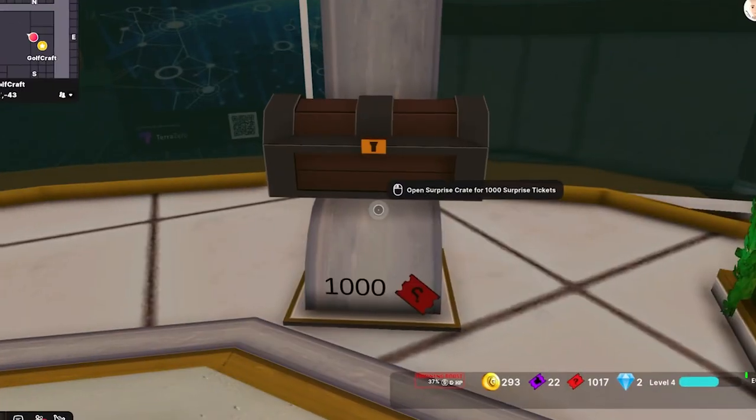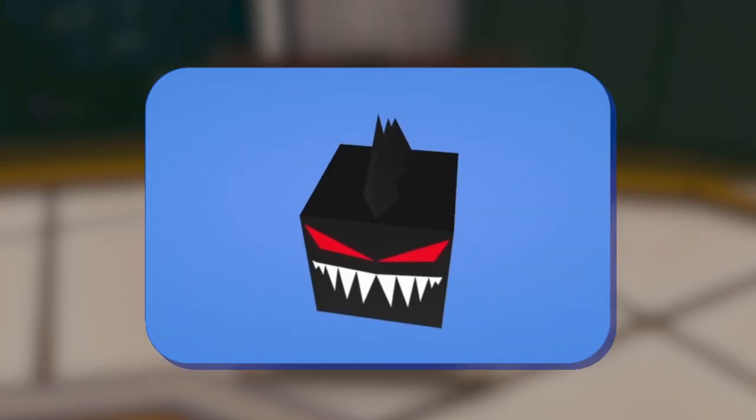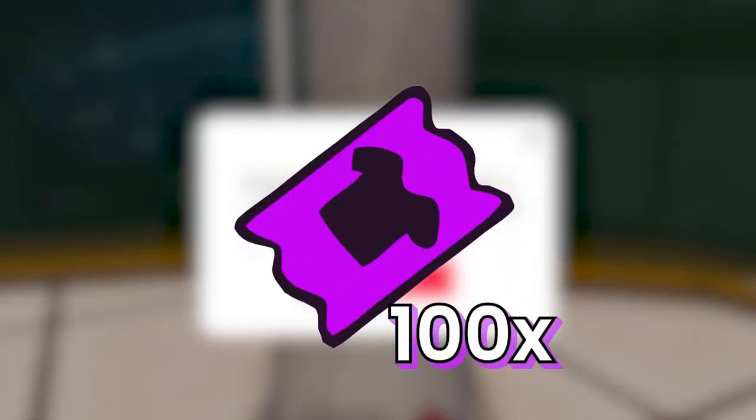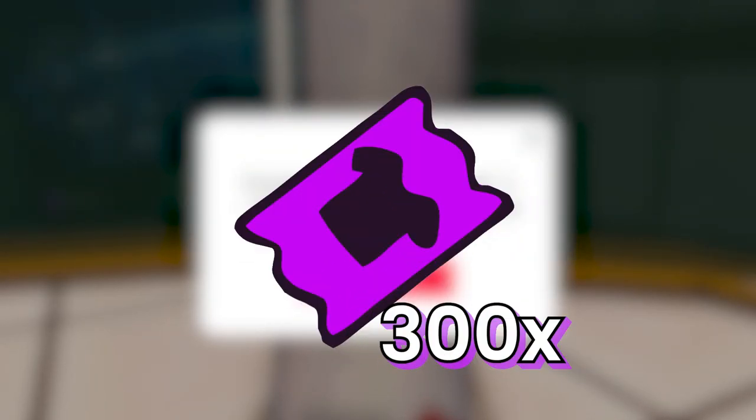I want to mention another way of getting rewards. When you play training mode, apart from getting XP and GOLCOINS, there is a chance of getting surprise tickets. Once you reach 1,000 surprise tickets, you will be able to open a chest. This chest can bring you one of the following rewards: 1 Boxster, 1 Compicactus, 5 diamonds, 10 diamonds, 100 fashion tickets, 200 fashion tickets, or 300 fashion tickets.